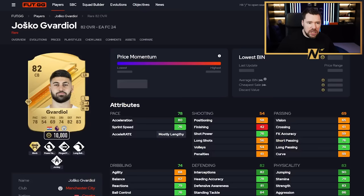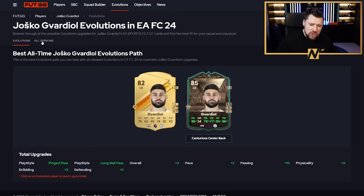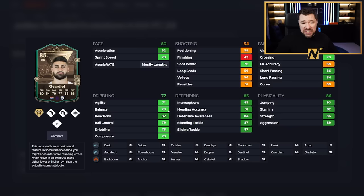We talked about it in the 6pm video, but Kvardiol is honestly fantastic. He goes up to 80 pace, 85 defending and 86 physical. For a centre-back, he's got really good dribbling, four-star weak foot, and really good passing with that passing boost. With a shadow, he goes up to 90 acceleration and 86 sprint speed whilst mostly lengthy. Incredible defensive stats, very good physical stats, very good passing and dribbling. He has block plus, jockey and power header - some really cool play styles.